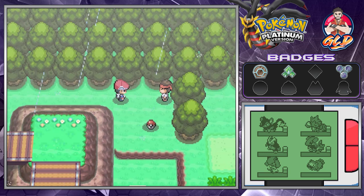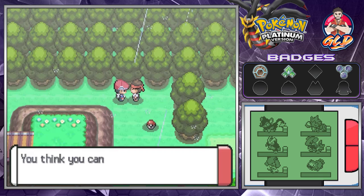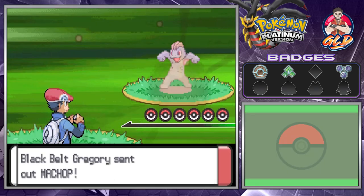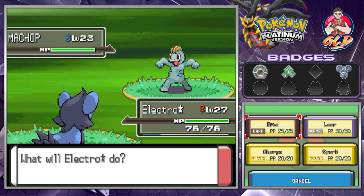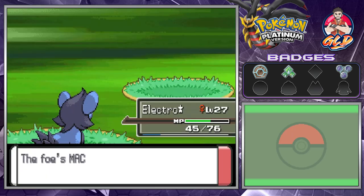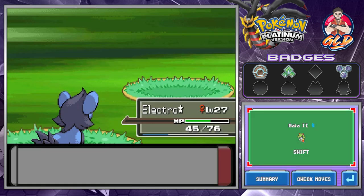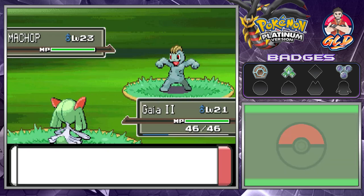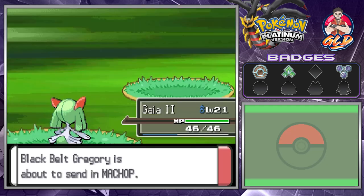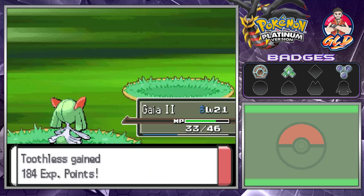It's raining but Electrostar is about to pour out Spark attacks. Here comes a Machop, so let's go with Gaia 2 and use Confusion — Confusion wins it! We continue on and we win again. We equipped it with a Shell Bell so it should be okay.